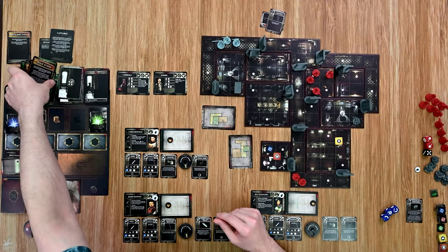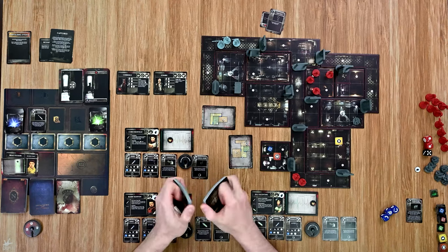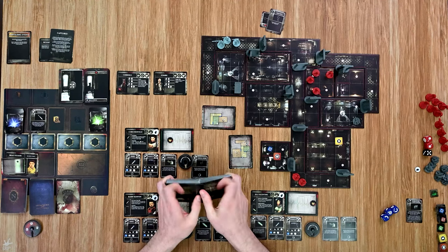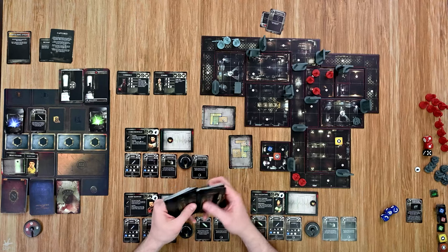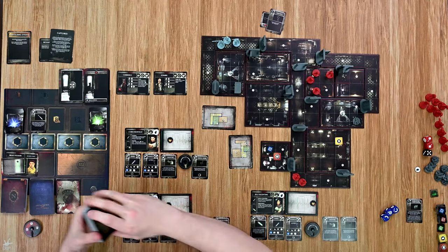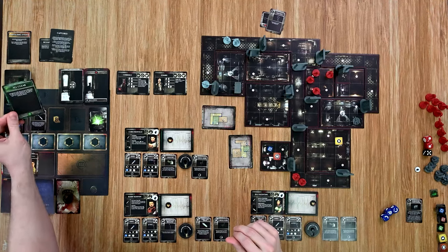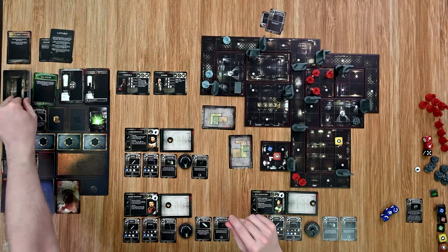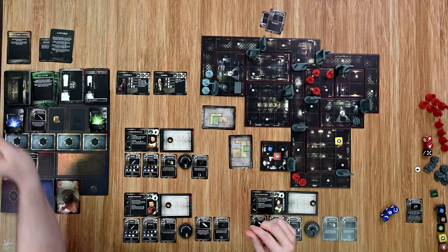At this point the tension deck is reshuffled since I'm out of tension cards. That is not going to have any effect on this particular mission as this is one of the early ones — I don't have to worry about running out of tension cards. Our characters are almost ready to get out of here. Back to Barry: one, two, three, four — he can't do anything yet. All clear. Back to Chris: one, two, three, four — all clear. Jill: one, two, three, four — all clear.